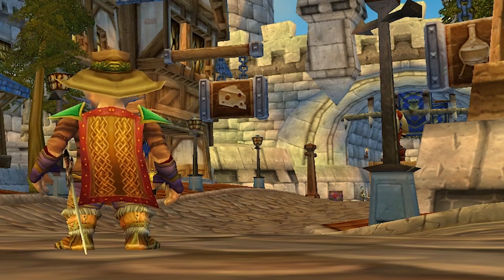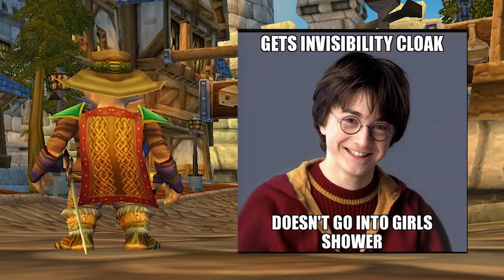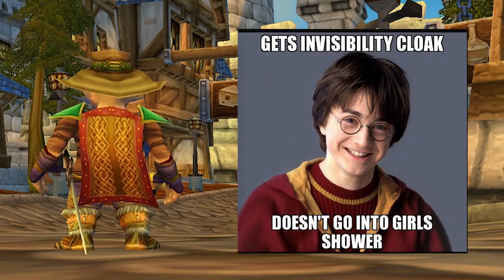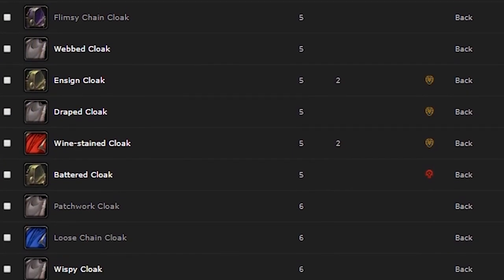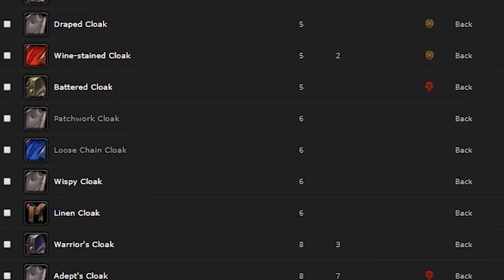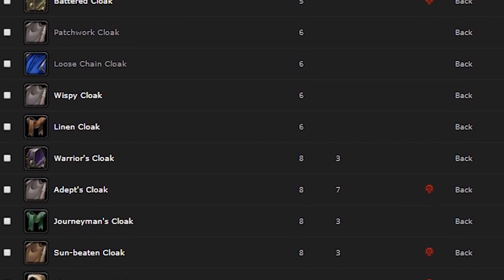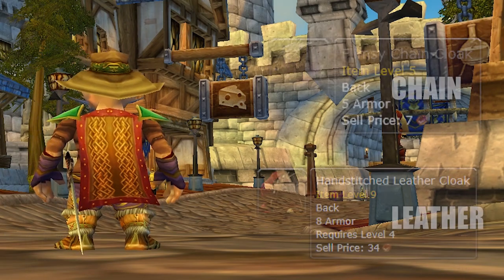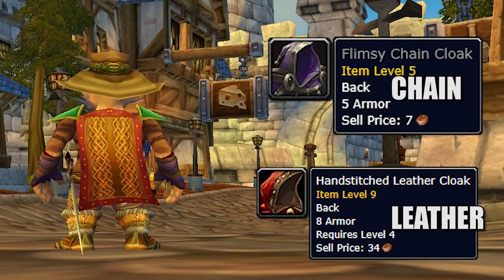Here's an interesting one we won't spend too much time on. Have you ever wondered why there are so many cloaks, especially in lower level zones? There are so many different varieties of grey and white level cloaks from vendors all over the place, and it doesn't really make sense why there would be so many variations of such a simple item. Well, this is because initially, during the early days, cloaks actually had different armor types — cloth cloaks, leather cloaks, mail cloaks. Kind of doesn't really make sense, but apparently that was the case.